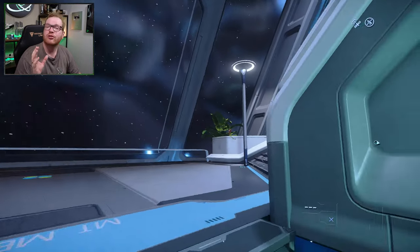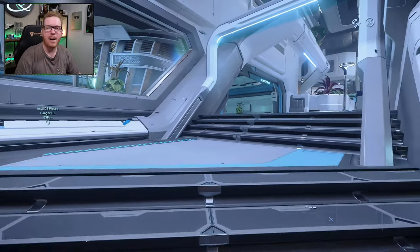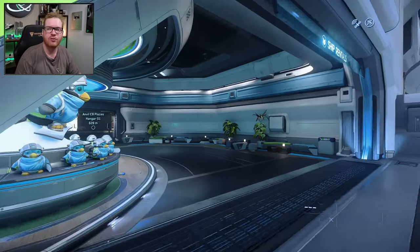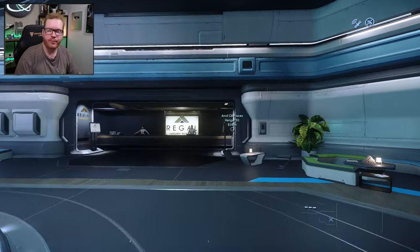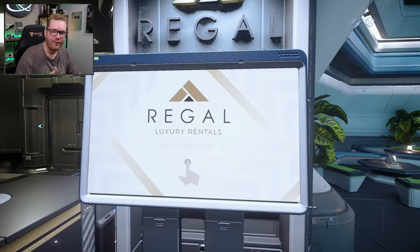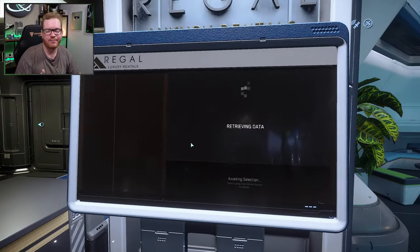Starting out in New Babbage - there is no shipyard in New Babbage, you can't buy ships there, but you can rent them. When you're coming into the spaceport, normally you would head up the stairs and to the right where you'll find the Aesop terminals. But if you instead go to the left, you will see this gift store.